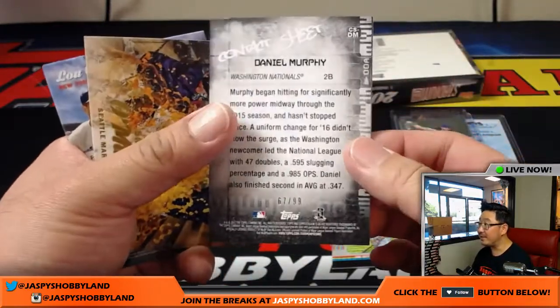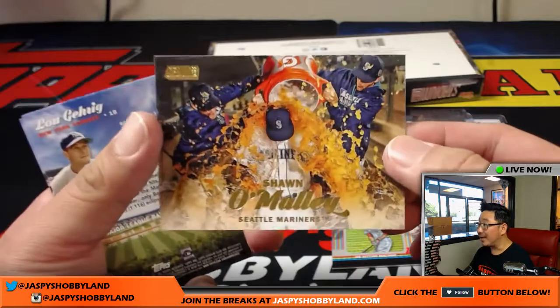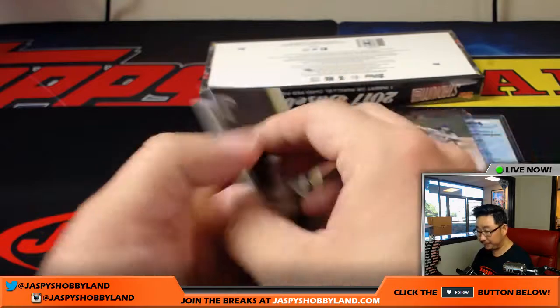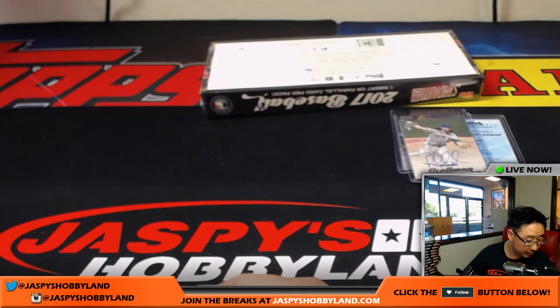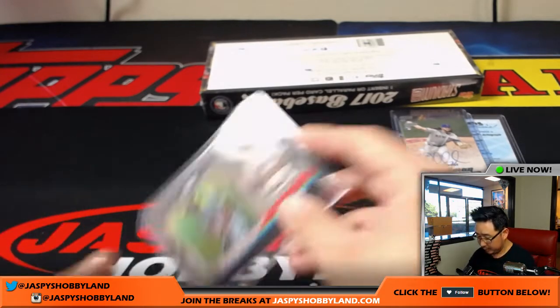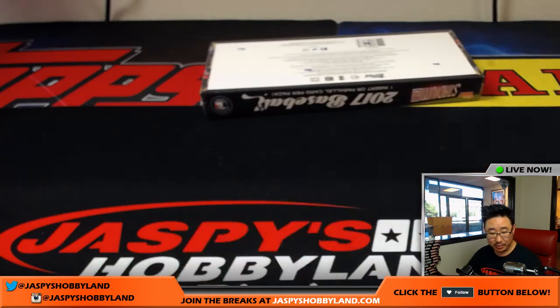Daniel Murphy 67 out of 99 — you can tell the black font right there. This is a great shot right here; I love this. Sean O'Malley, Mariners, nice gold. So that was the first box of Random Division Break number two. We'll sleeve all those parallels up a little bit later — I'll sleeve this special insert right now. This probably fits in a 75-point. AL East with the Mookie Betts — that would be Jackie.